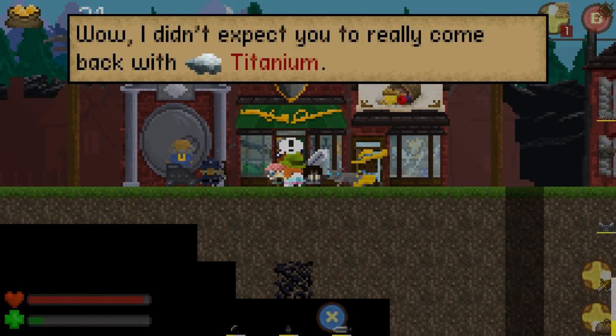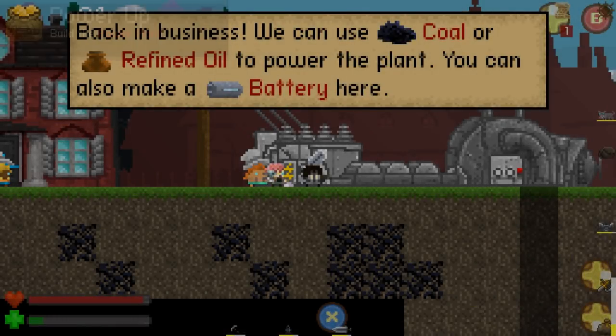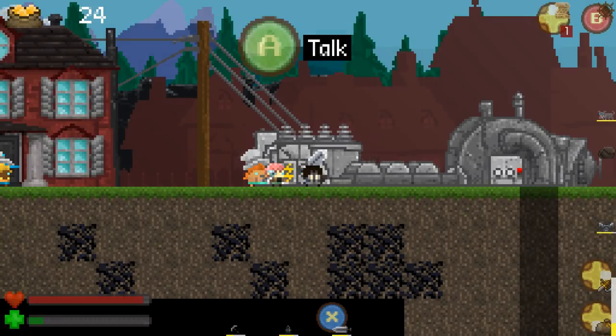Well, here's one of them. I didn't expect you to really come back with titanium. Thanks, now I can get this fixed up in no time. Back in business. We can use coal or refined oil to power the plant. We can also make a battery here. Take this scrap metal from the repairs. Thanks for the titanium.